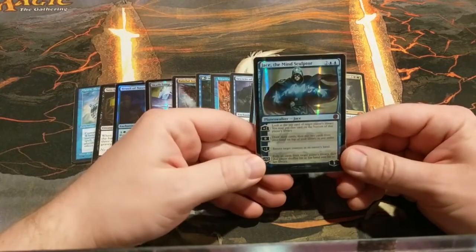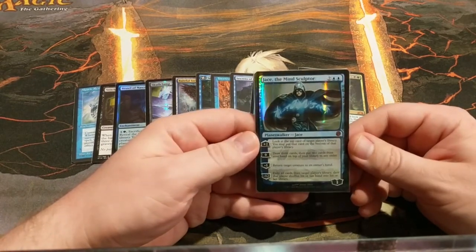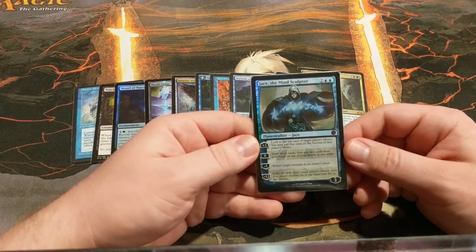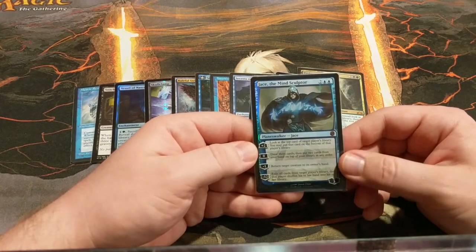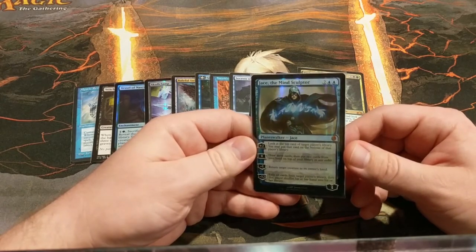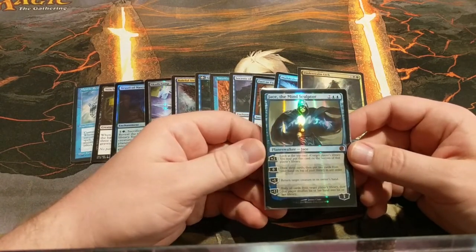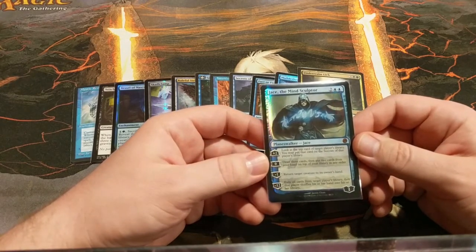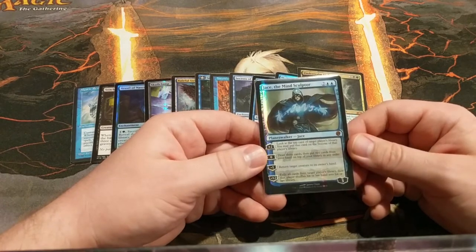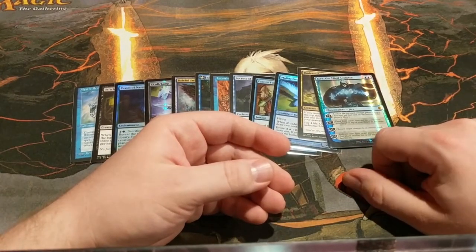Our good friend Jace here is absolutely bonkers with Underrealm Lich in play — his Brainstorm ability will not only do its usual trick, but it will also dump six cards into the graveyard as well. Three in your hand, six in the graveyard for free. Since I'm also running nine fetchlands which can be replayed out of the graveyard, it's very easy to shuffle away unneeded cards. Jace can also be a win condition, which this deck is surprisingly short on. The other really nice thing about Planeswalkers in this deck is you don't have to worry too much about them getting killed — you can just cast them again. So use the bounce, use the Brainstorm; it doesn't really matter if they attack your Jace, because you just cast him again.